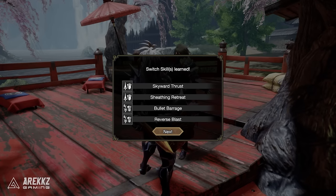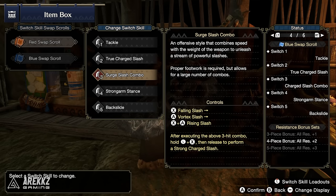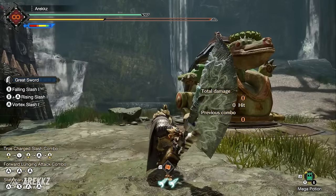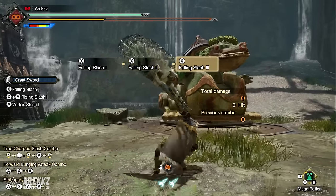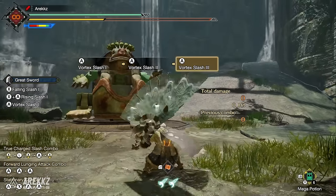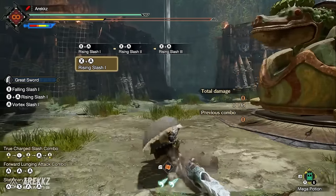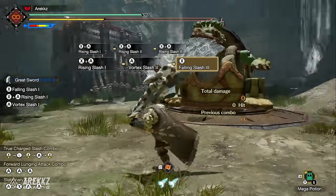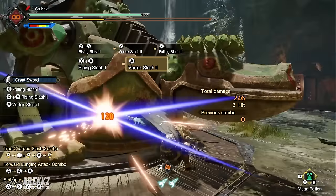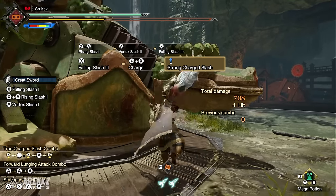Let's start with the Great Sword. The first move is the Surge Slash Combo — an offensive style that combines speed with the weight of the weapon to unleash a stream of powerful slashes. You can string three X attacks, three A attacks, or three X+A attacks together, or weave them in different permutations. Following any three-hit combo you can pull back and press X to perform a charge — not as strong as the true charge slash, but a nice fast-hitting option that works with elemental and status builds.